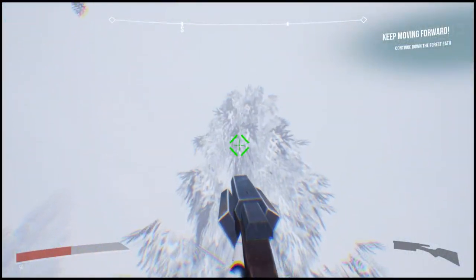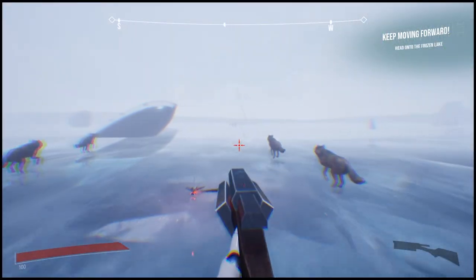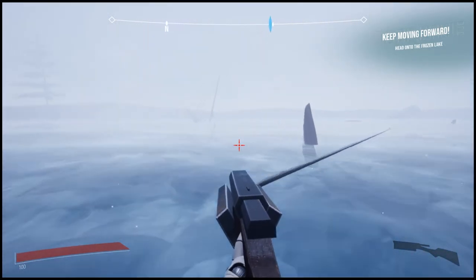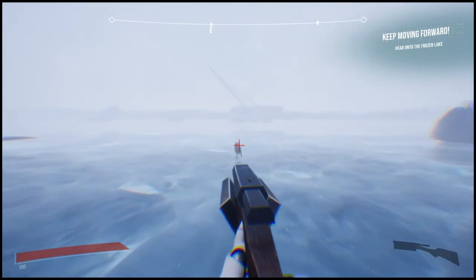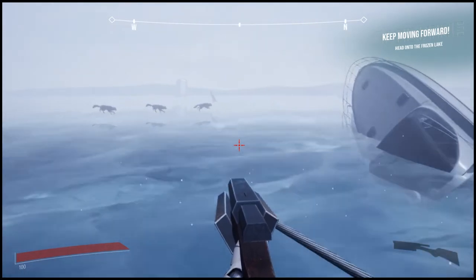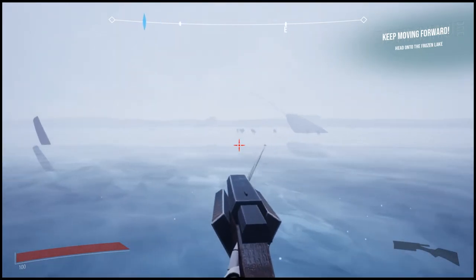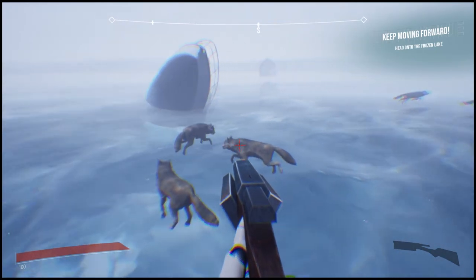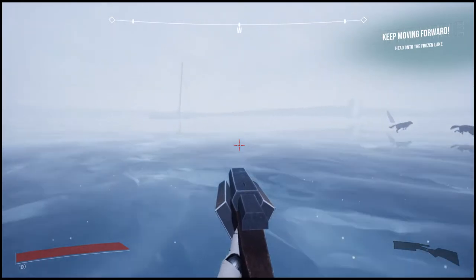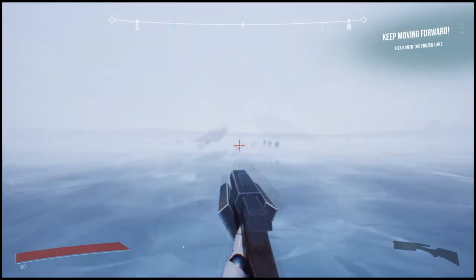Once I had gotten the ice texture looking nice and proper, I moved on to the friction system to be used in tandem with it. Once the player goes out far enough into the ice lake, I set up a code system using Unreal's Blueprint that changes the character's friction and also the rate at which they brake naturally, to create a much slipperier, unstable surface akin to ice platformer levels. This allows much greater speed and freedom with the grapple system in this environment to more easily avoid the large amount of wolves within it.